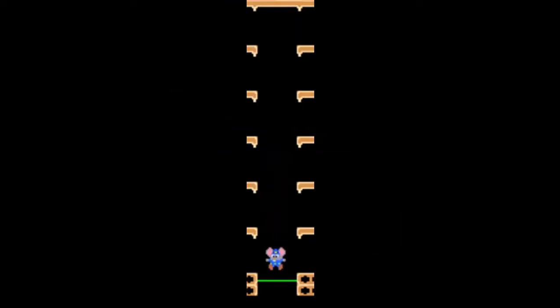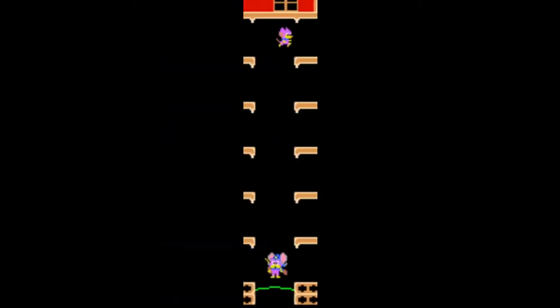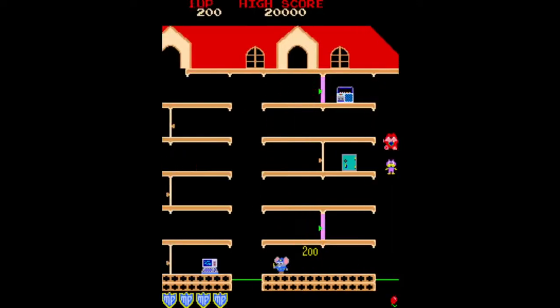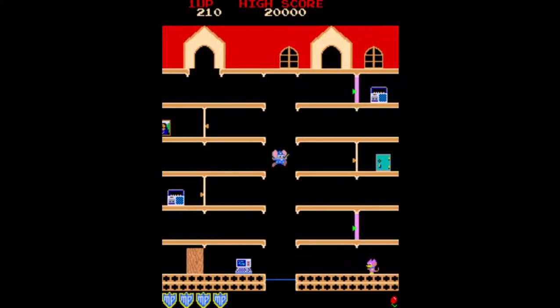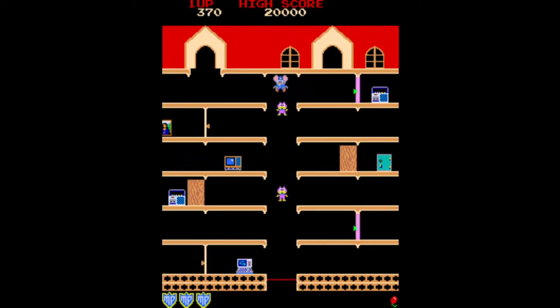You need to jump on a series of trampolines in order to change floors. Jumping on a trampoline will bounce you as high as you wish — you are able to jump from level one to level six with one jump. As you are flying upward, you need to move the joystick to exit onto the floor you wish to land on. You cannot move to a floor while you are falling downward. You are limited to three jumps on each trampoline before it breaks, causing you to fall through and lose a life.